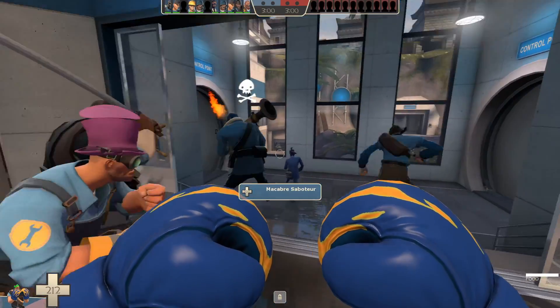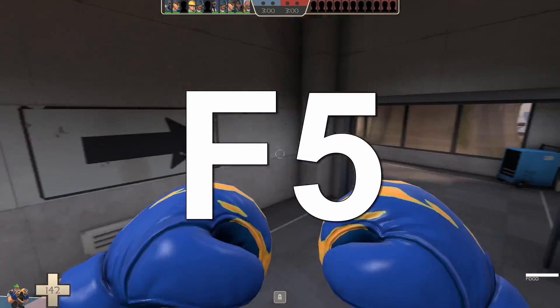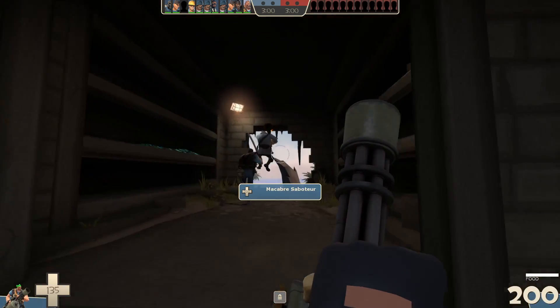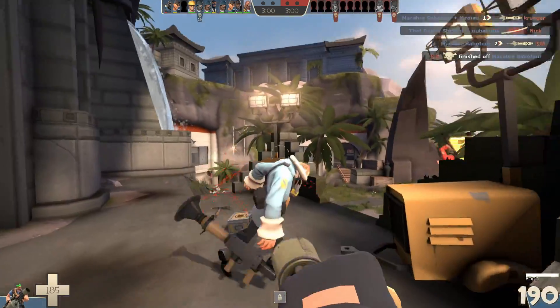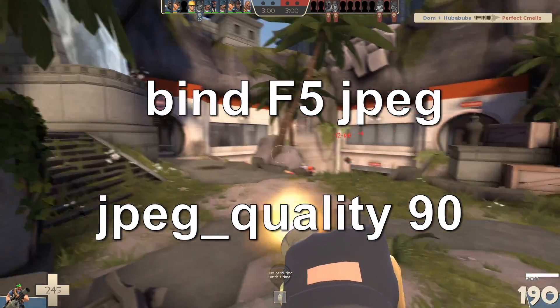There are three ways to take a screenshot. The first is by clicking the F5 key. Important note: if you're on an Apple computer or on certain laptops, you may have to hold down a function key to press F5. This will place the screenshot in Team Fortress 2's screenshot folder. You can navigate to it by using the file path on screen. Screenshots made in this way are uncompressed TGA files and produce large files. If you want screenshots to be compressed and way smaller, use these two console commands. This will make it so clicking F5 will make a high quality JPEG instead.